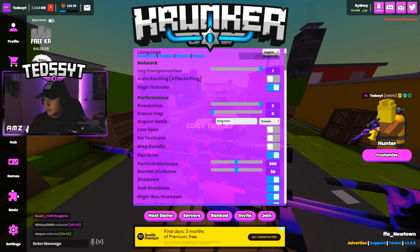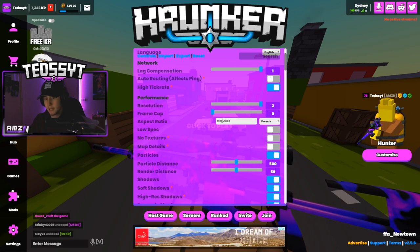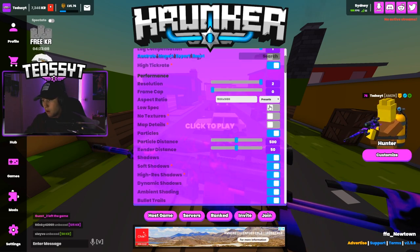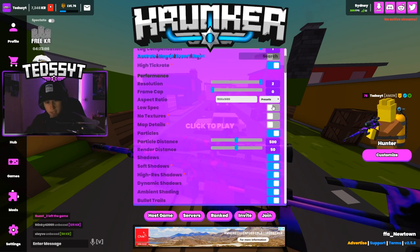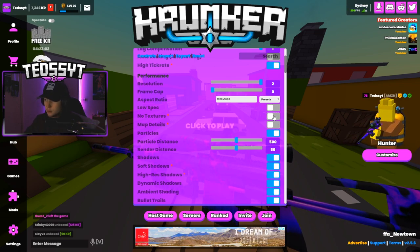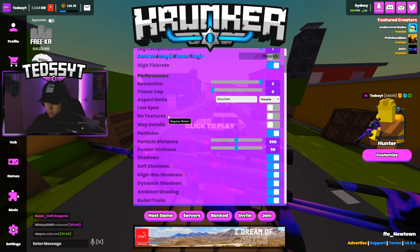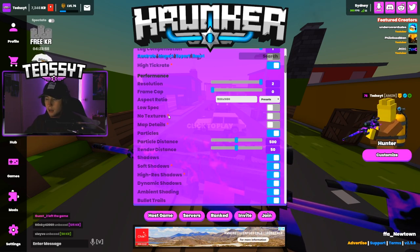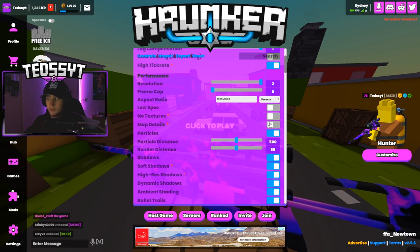My aspect ratio is just my native which is 1920 by 1080, it's just my base res so I keep it on that. Low spec is off — it just annoys me having that only showing the upper body, I don't really like that. No textures I have off — not too sure what that does to be honest, didn't even know that was a setting.